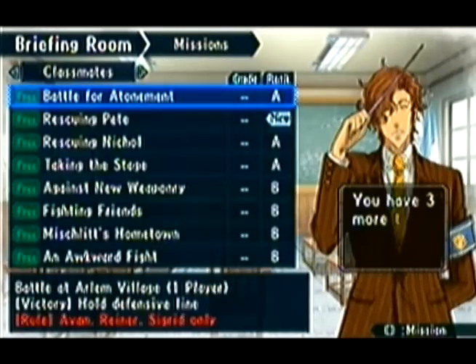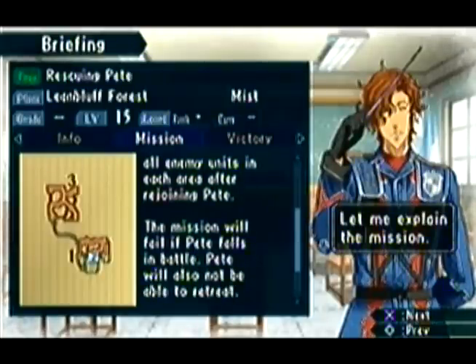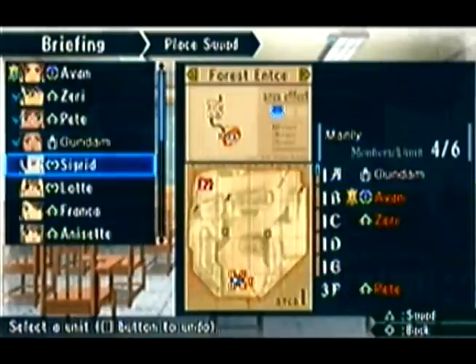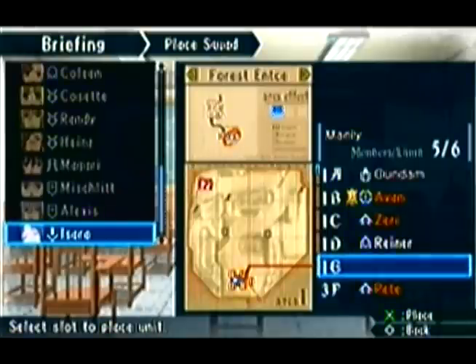Oh boy, guys — it's classmate mission time: Rescuing Pete! Pete has been surrounded by enemy soldiers after going off alone. Class G must eliminate all enemy units in each area. The mission will fail if Pete falls in battle. Pete will not be able to retreat. Yvonne, Zeri, and Pete must deploy. We'll be fighting scout vets, snipers, shock troopers, and fencers. Don't screw this up.